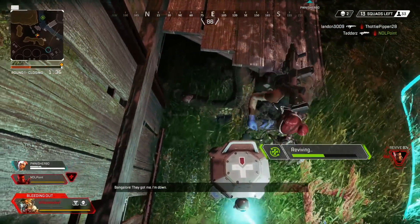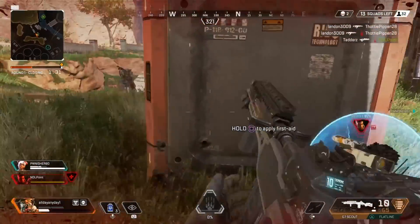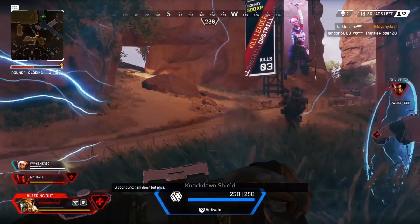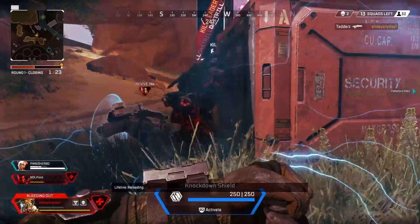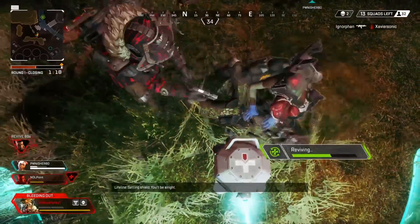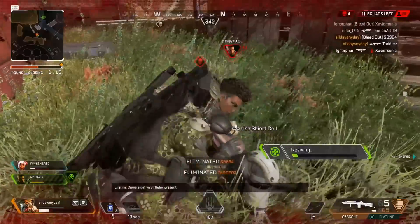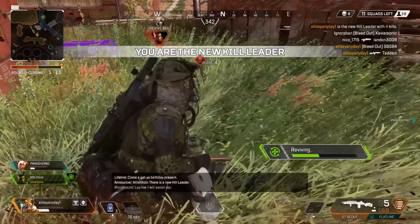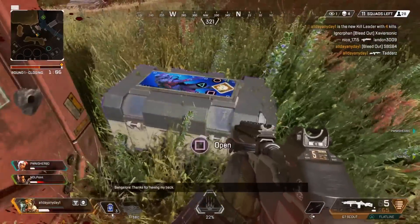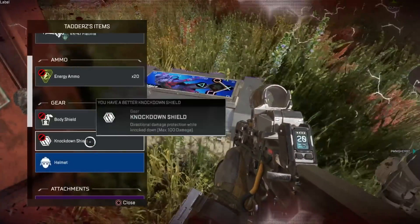And that's pretty much it with Bloodhound. He's not a difficult class to use at all — he's probably one of the easiest in my opinion. And honestly, I think he is definitely one of the best assets to have in a team because he can see enemies nearby. What I would recommend is only use your tactical whenever you feel like there are enemies nearby. Don't always just use it because it is about a 25-second cooldown — it's not a short one. You can also use your ultimate, but use it when you know there's danger.